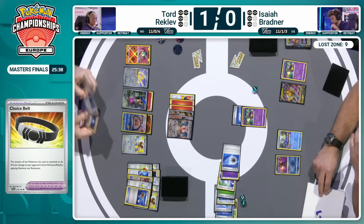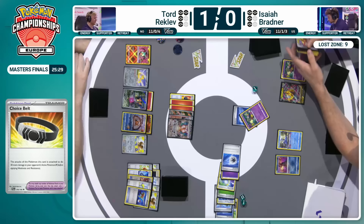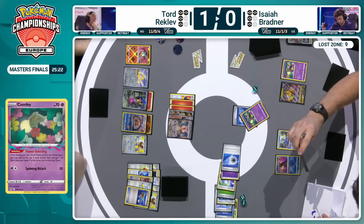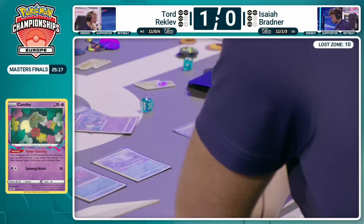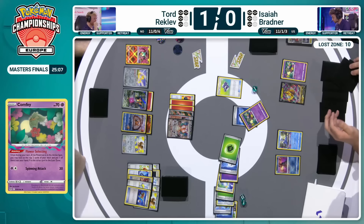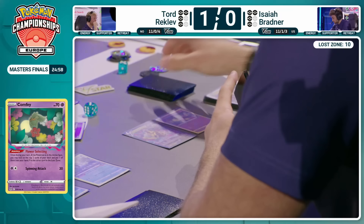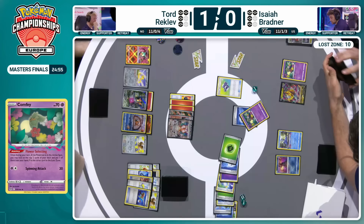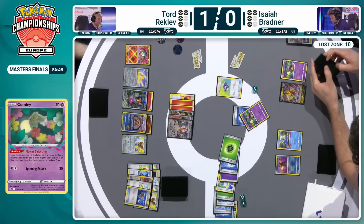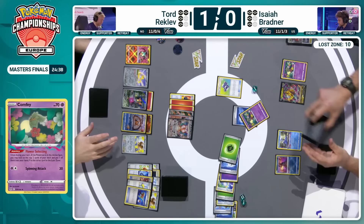That Prime Catcher still stuck in those prizes. The Charizard EX in the active spot evolved through the Charmeleon — so if Tord were to try and set up another Charizard, it would have to be the combination pieces of Rare Candy and Charizard EX. With one of the Charizard EX in the prize card, we're expecting a lot of fortunate turns for Tord if he is to set up a following attacker. The Radiant Charizard is an option with just the one energy required to navigate these final turns. Double-checking what's been put down to the bottom of the deck. Still has the Star Requiem available, but that requires a Grass Energy too — so there's a lot of juggling of the Grass Energy.